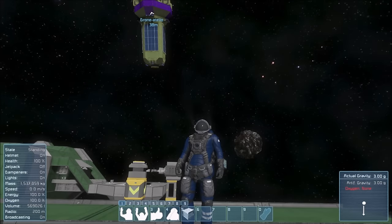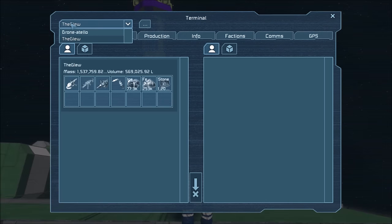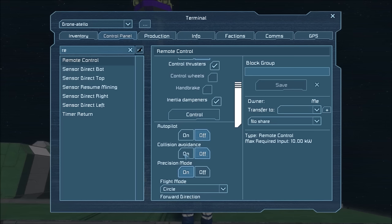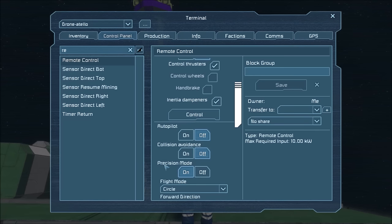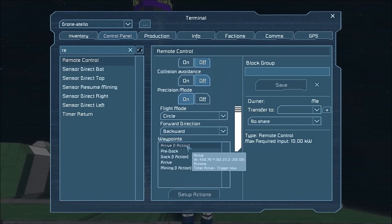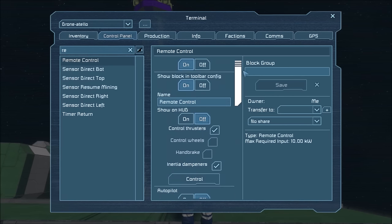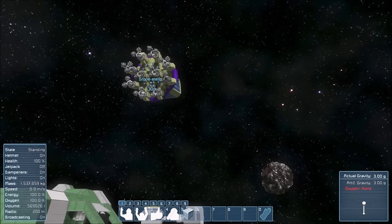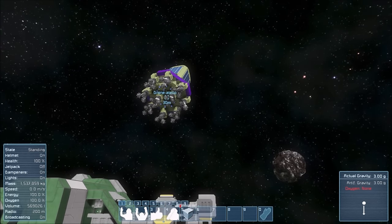We've got our waypoints set up and installed into our remote control. Now we can activate the autopilot on the drone and let it get to work. Let's be sure that collision avoidance is turned off, precision mode is turned on, and flight mode is set to circle. Unless you'd like it to only do one mission and then stop, you can set it to one way. Forward direction is set to backward. Reset your waypoint so that we start at the top of our list, and go ahead and activate your autopilot.